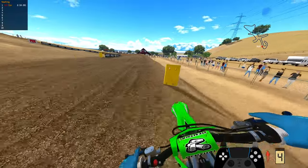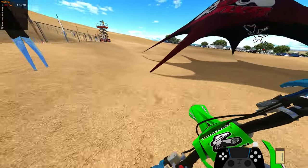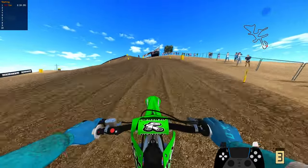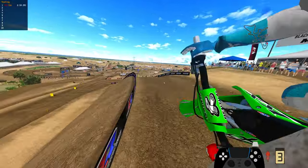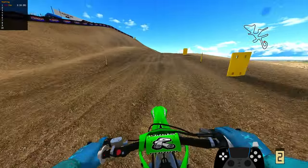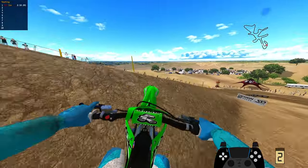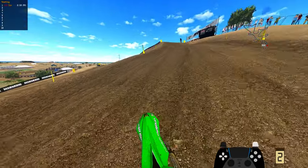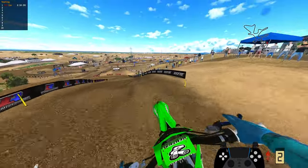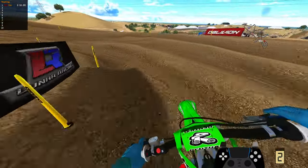The next thing is anticipation — you want to predict and put yourself in the best spot. You want to put your bike in the best position to succeed and make it easier on yourself. For example, if you want to go inside here, you don't go to the inside where things are rough. You jump outside where there isn't that roughness.